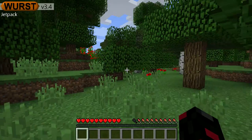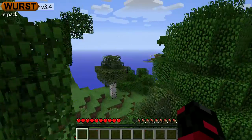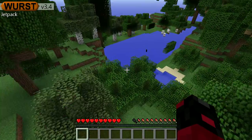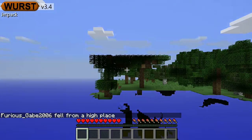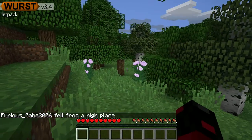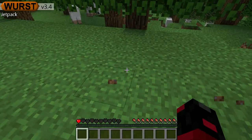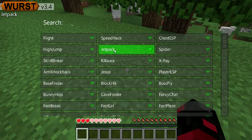Jetpack hack - you keep on pressing spacebar, and if you sprint and then do it you can like fly shorter. I don't really need to do that because there's a fly hack right here.